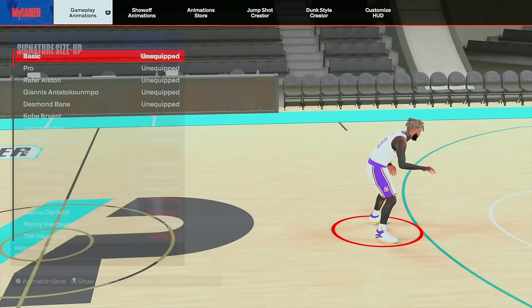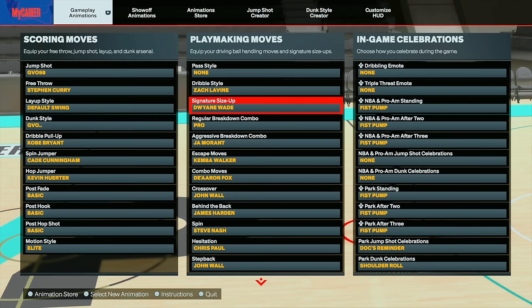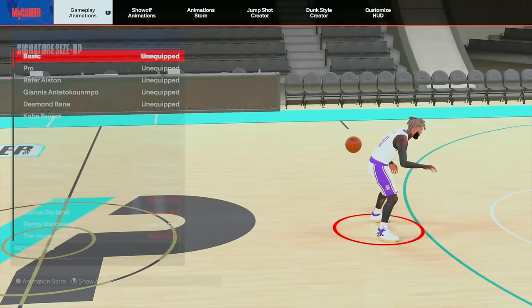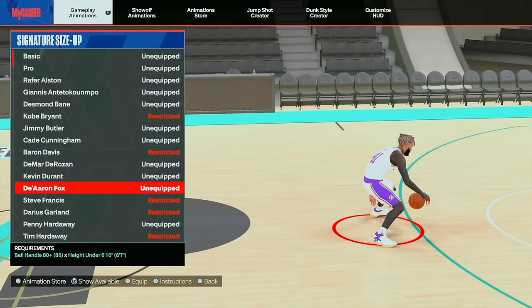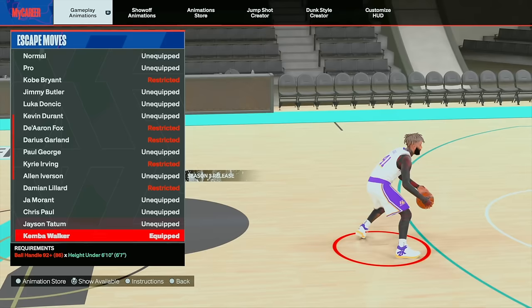For size up, I've been using D-Fox the entire time on any big build. But I'm not going to lie to you — D-Wade is actually our Steve Francis this year. Shout out to my brother Antzino. I thought it was D-Fox because I just like how it looks; it gives you a curry slide and you can double it up with the behind the back. But honestly, the speed of D-Wade is really good. Let me show you guys what you can do with it.